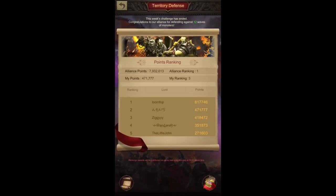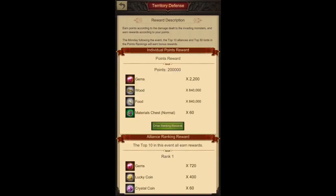We've already finished our event here. Why is it important and useful to do this event? Just by scoring 200,000 individual points, you can easily get 2,200 gems. Since they reduced the number of waves, there are now only 12 waves in total, and it takes me about 50 minutes. So 2,200 gems for that time is a big deal for free-to-play players.